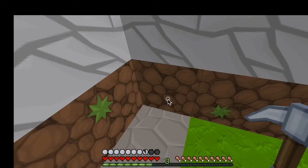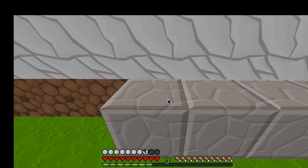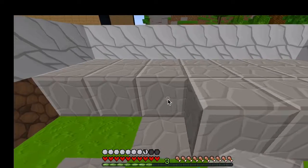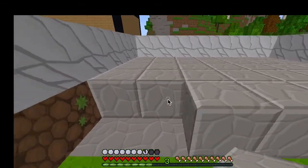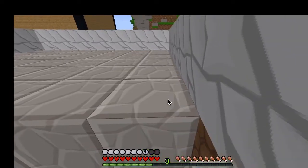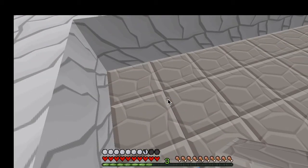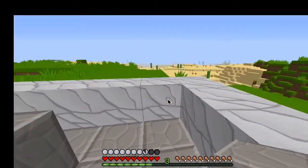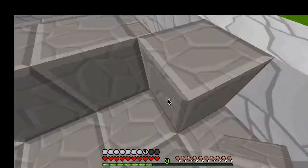Let's go ahead and fill the bottom of this with smooth stone first. We're going to do the whole thing, then establish where the middle is and tower it up — I'd say six blocks. Let's fill that in like this. This will be water level right here. I want it to be two away from the walls.